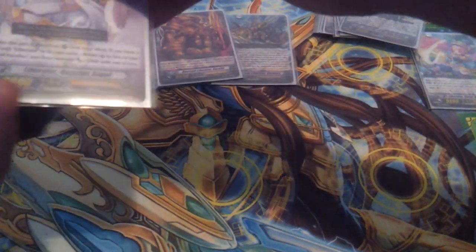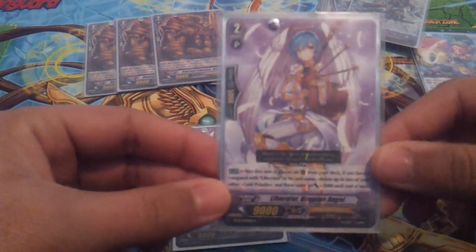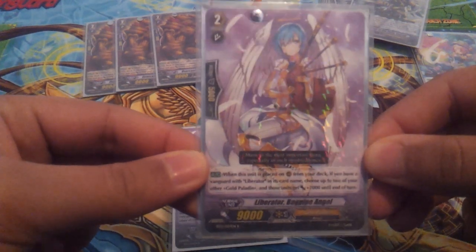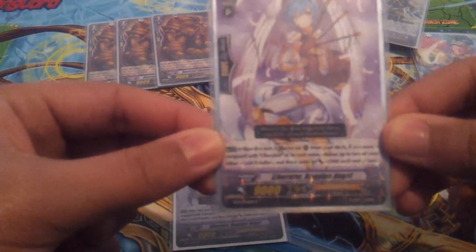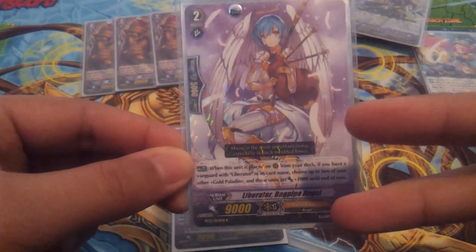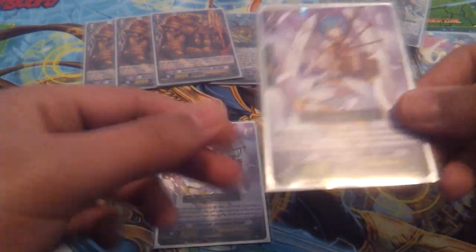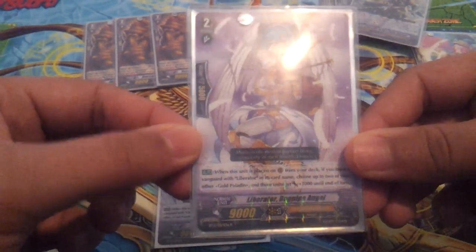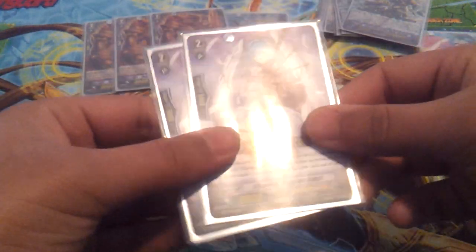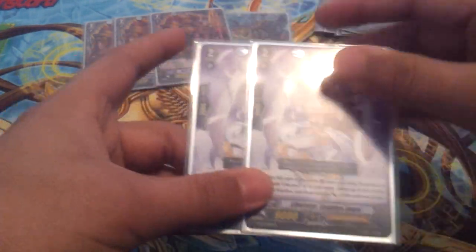I run 2 Bagpipe Angel. I only run 2 because their effects only activate when they're called from the deck. When this unit is called from the deck to the rearguard circle, you can choose 2 of your Liberators and they get plus 2,000 each. It's helped me make rearguard columns attack for 21 and above. I only run 2 because in the hand it doesn't do anything — it's just a 9k vanilla.